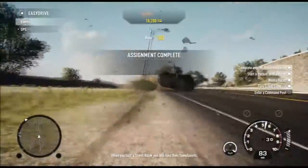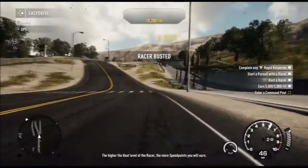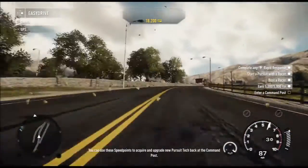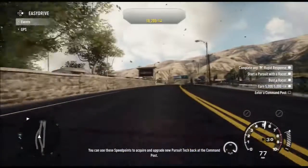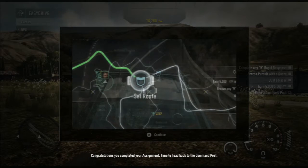When you bust a street racer, you will take their speed points. The higher the heat level of the racer, the more speed points you will earn. You can use these speed points to acquire and upgrade new pursuit tech back at the command post. Congratulations, you completed your assignment. Time to head back to the command post.